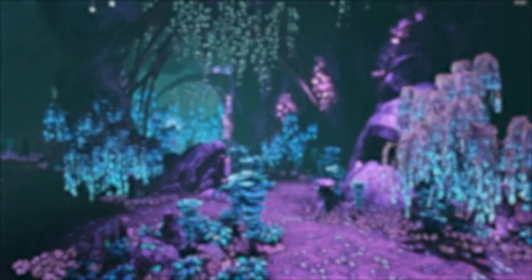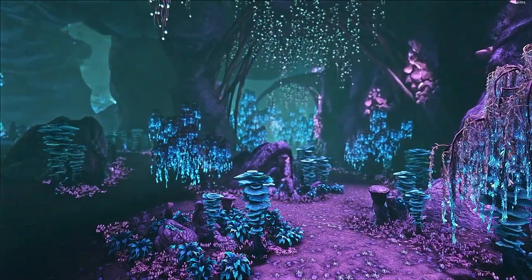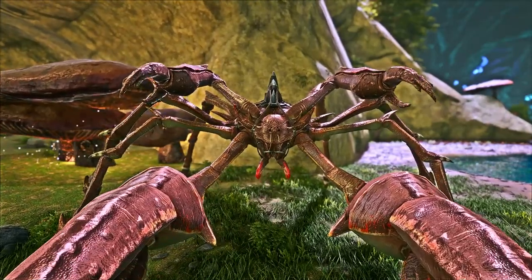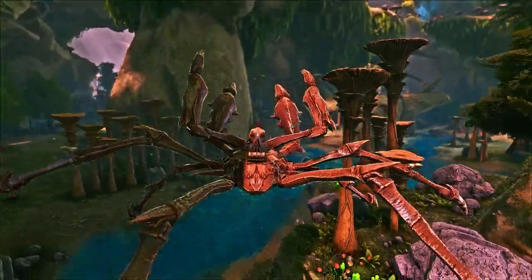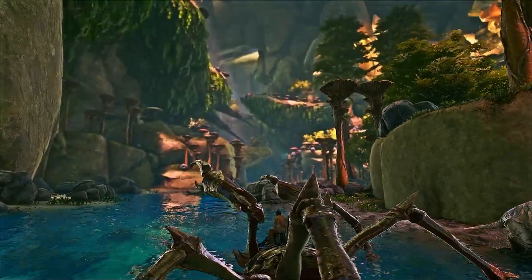Hello and welcome to another episode of the Creature Spotlight, a series where we go over the many aspects of the creature in the spotlight. Today we have the Carcanos, and if this isn't one of the most useful creatures on Aberration, I don't know what is. Make sure you stick around for the Carcanos abilities towards the end of the video so you get the most out of this creature, and don't forget to subscribe so you don't miss any future content.